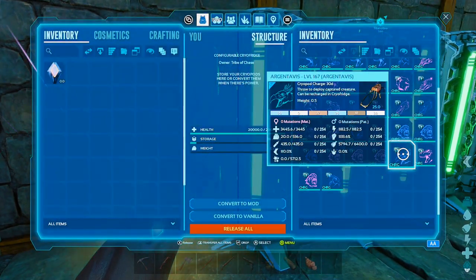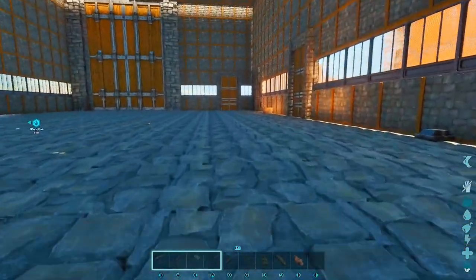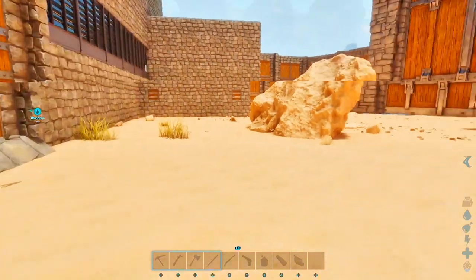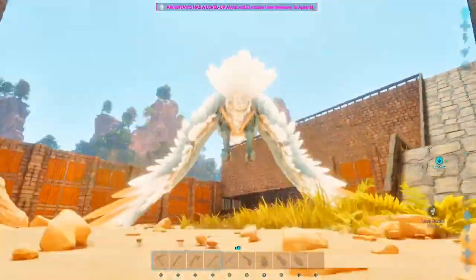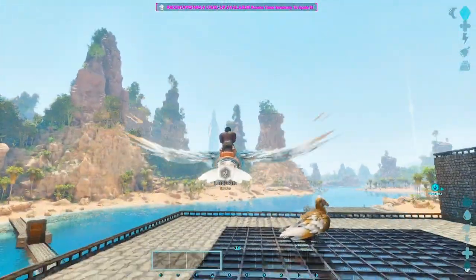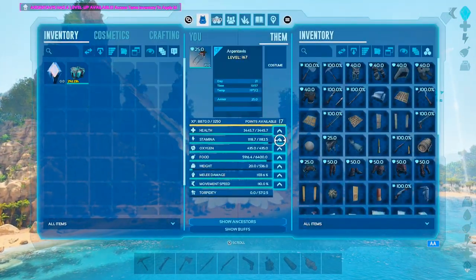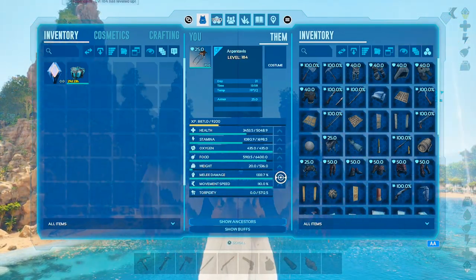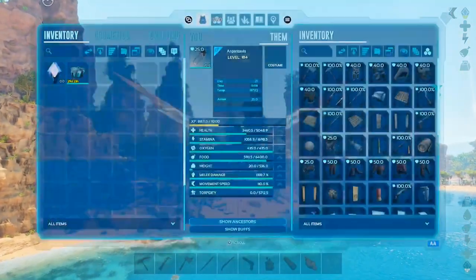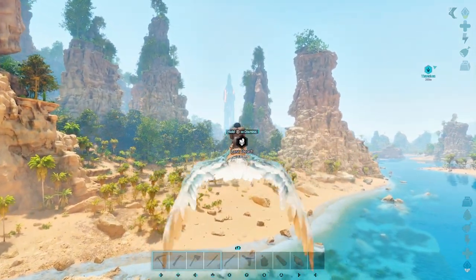We're gonna take this RG. We're gonna head back over there — that was truly a mistake and terrible on my part. Let's head over to my last death. This RG has a lot of level ups. It does not have a name — level 184 and no name, which is horrible. We're gonna have to give this one a name at some point.